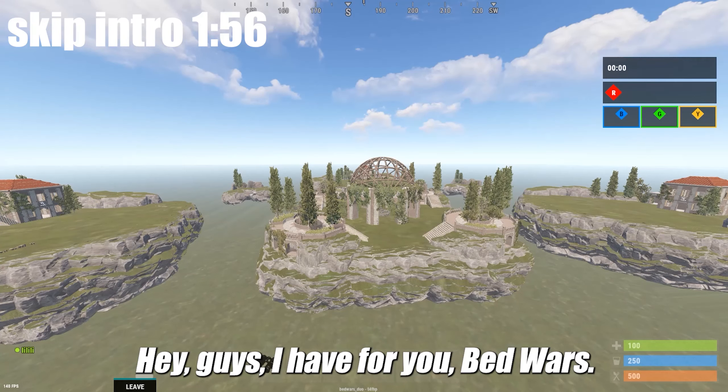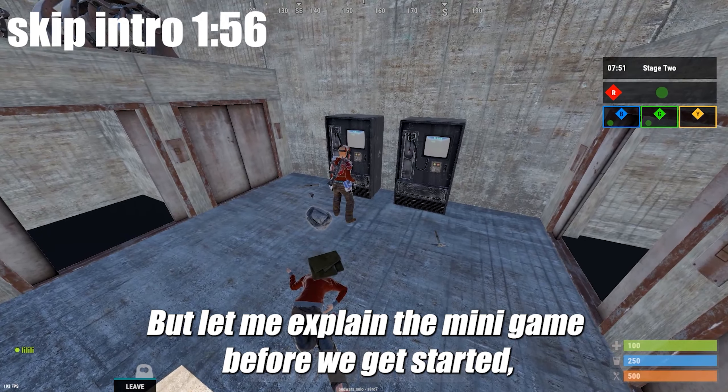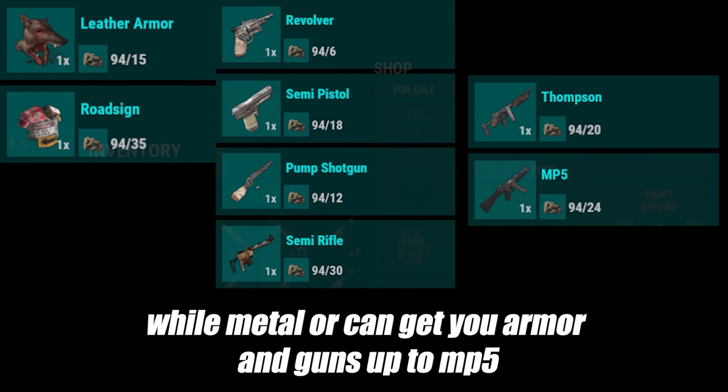Hey guys, I have Bed Wars for you. I've had a blast playing this minigame the past couple days and I hope y'all will enjoy watching it. Let me explain the minigame before we get started. There will be four separate teams battling against each other. Each team will have their own island. On every island will be the same preset base with a bed inside, along with a farm and a shop. That base you can actually build on. There are multiple farm locations. The one on your island will drop two different currencies: cloth and metal ore, which can be used to buy certain things in the shop. Cloth will be used to buy heals, ammo, and certain materials, while metal ore can get you armor and guns up to the MP5.